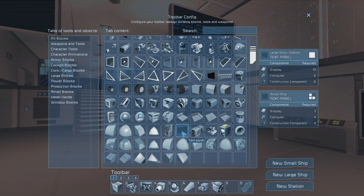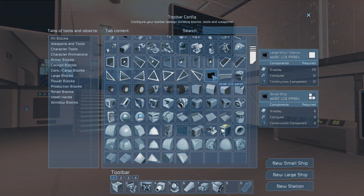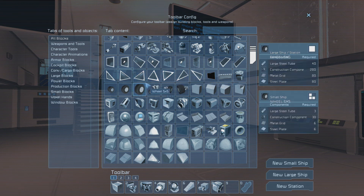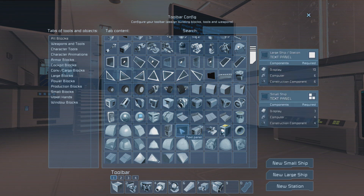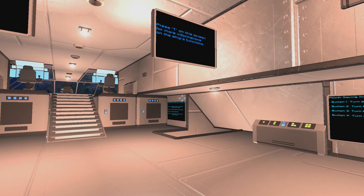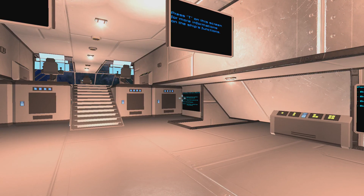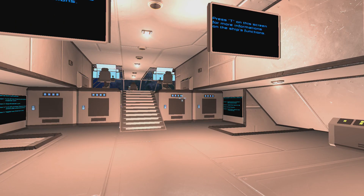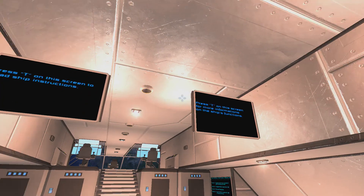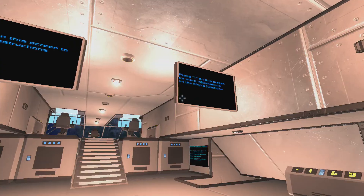You could put some text in it, but then you'd have to press T while aiming at the screen in order to read whatever was written on it. But then, when the LCD screen update came out about a week after I built this ship, all of the text panels got converted into LCD screens. Until tonight, all of these screens were just black and not saying anything, so I've gone ahead and set them up to show the text that was already in them. You couldn't see it unless you clicked on it — now you can.